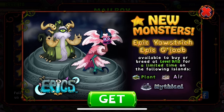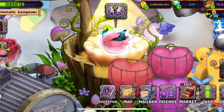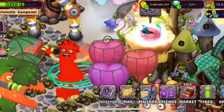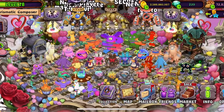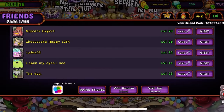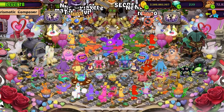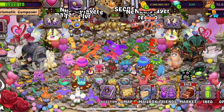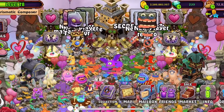If you've seen other videos, we showed Epic Juve and now we show Epic Yostrich here on Air Island. I've got another one for Mythical Island and I will show that after today. My friend code is 70389348IE — thank you to everyone who used it and everyone who lit my torches, because I can't do the videos without you.